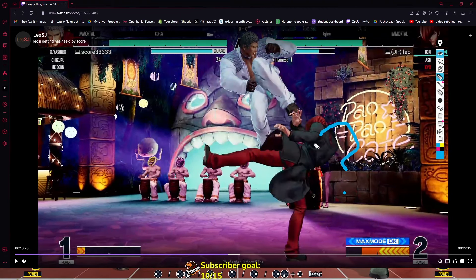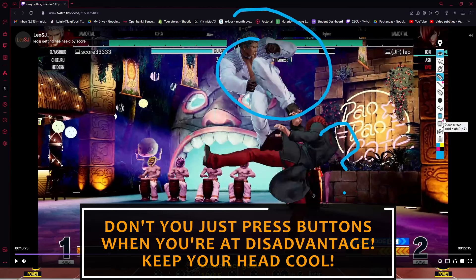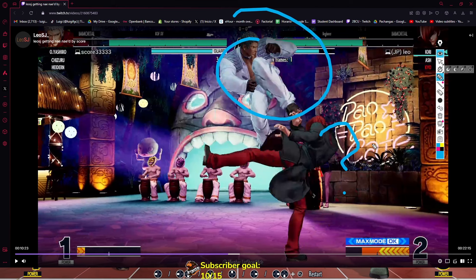He poked you out of the air and has the advantage. You're pressing in situations where you don't have the advantage to press. At least 2C would have been better, but if you're losing the advantage, it's not your moment to press — or at least not that button for sure.